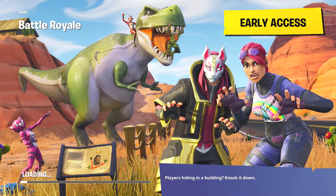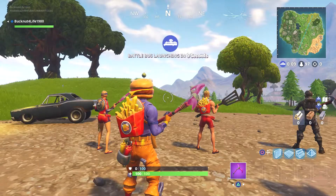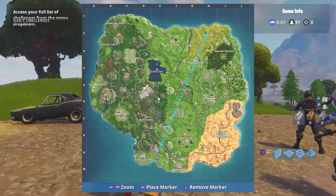Here it is right here — you can see this is the Week 5 loading screen. You've got the T-rex, that sign right in front, and that little wooden shed with the battle star. It's in the bottom left of the loading screen, so that's where it's at — not at the T-rex.